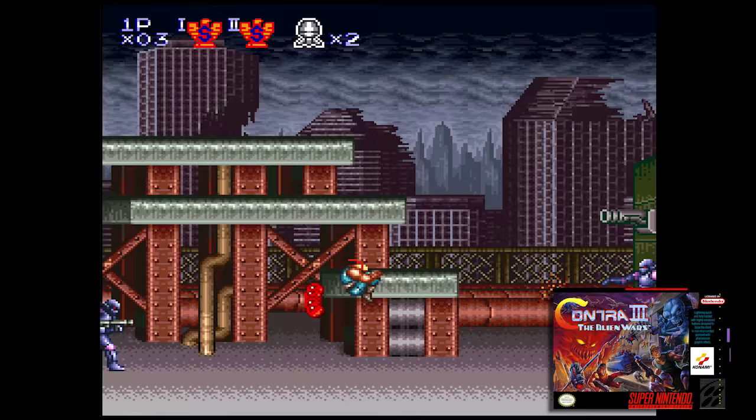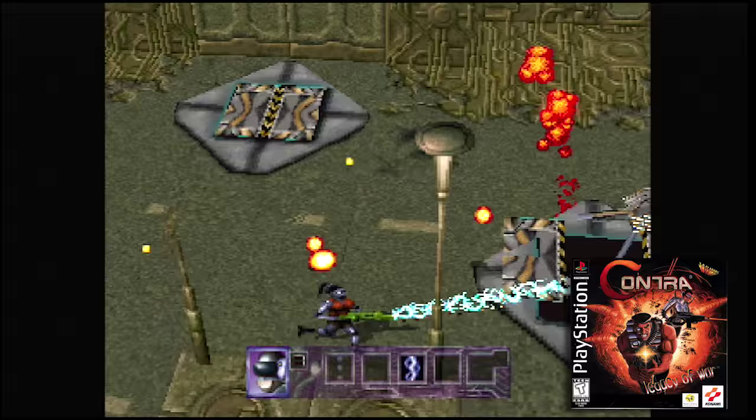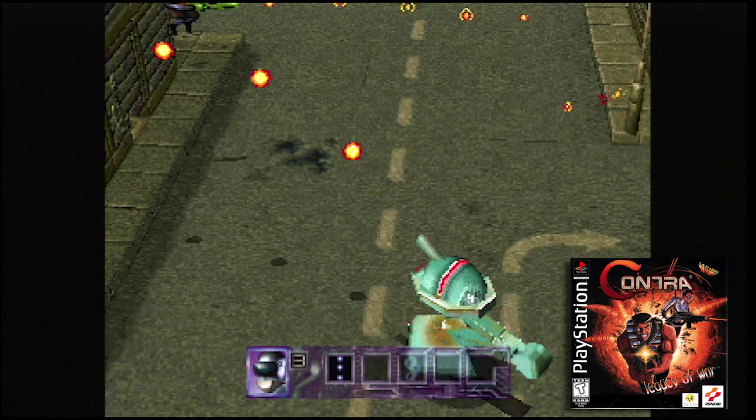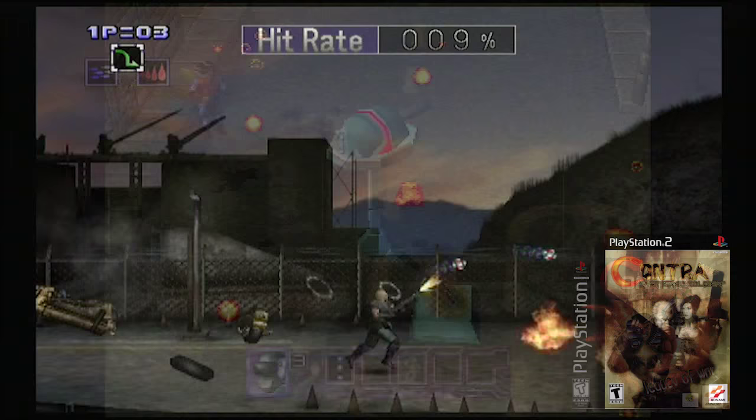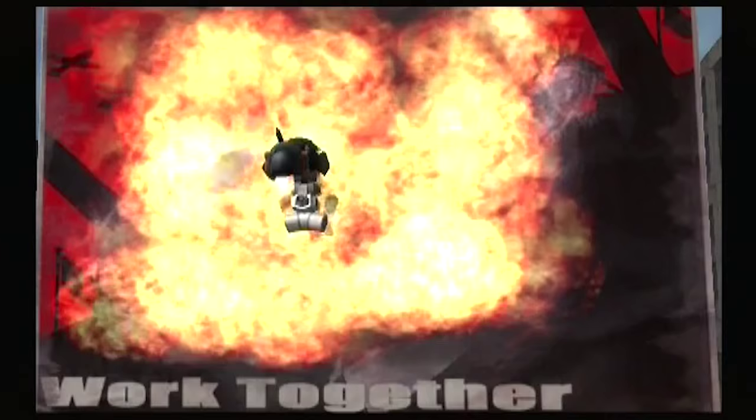Contra Shattered Soldier came after the series' lowest point. One of the most iconic franchises of the 8-bit and 16-bit era, it made perhaps the worst transition to the polygonal third dimension. After dual disastrous PlayStation 1 games — Legacy of War and C: The Contra Adventure — Konami made what was probably the smartest decision, at least back when they made smart decisions, and moved production back in-house, putting Nobuya Nakazato, director and producer of Alien Wars, Hardcore, and Rocket Knight Adventures, back in charge. And he was the man for the job.